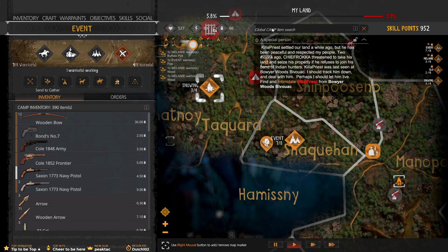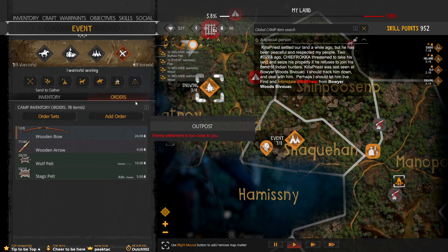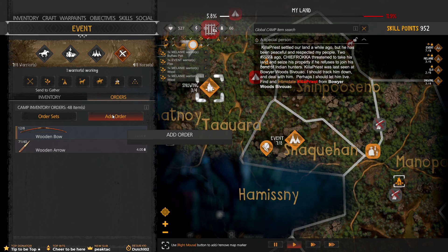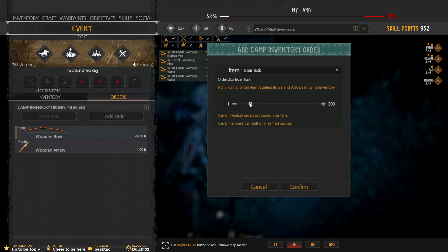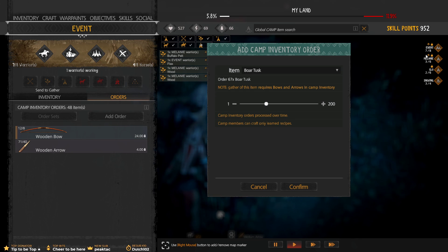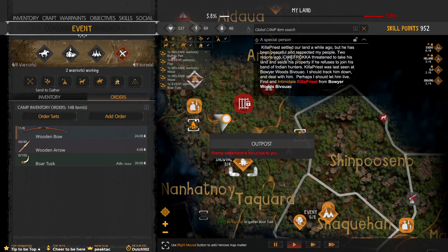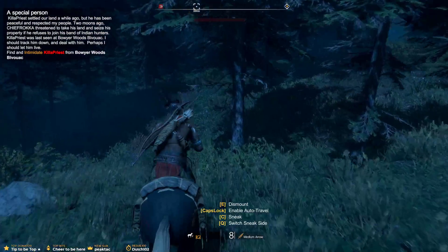20 boar tusks. We've probably got the 5 buffalo pelts now — wow, we have a lot of buffalo pelts. Looks like you guys need something else to do. So let's cancel these orders because they've got a lot of that. Add an order — is boar tusks on there now? It's got to be, we've maxed it out. We need a lot. Is it 10 to upgrade? 20. So it's 20 per village to upgrade. Let's just go crazy and get all the boar tusks. Alright, let's jump on and go to the outpost.